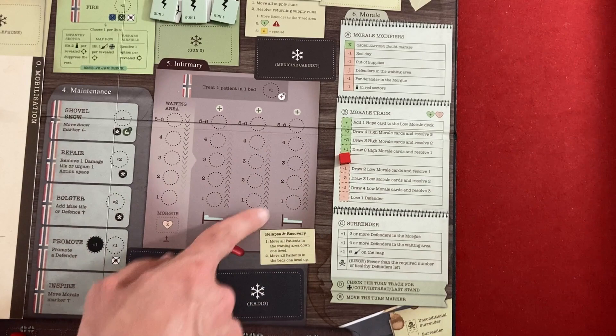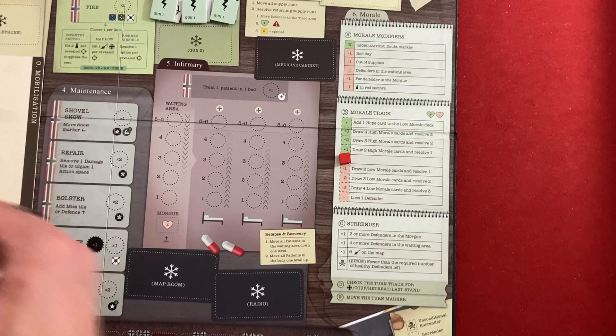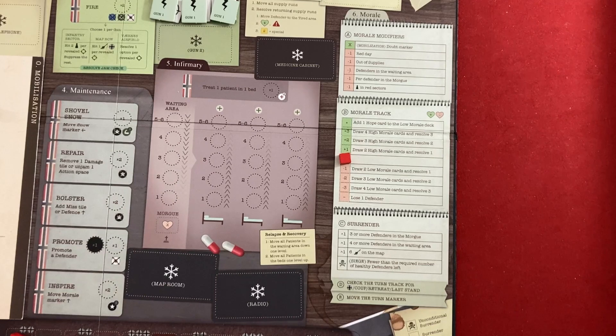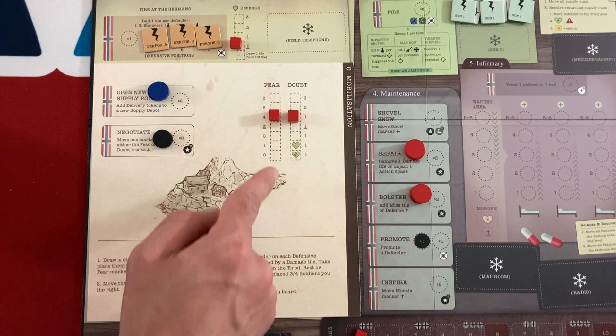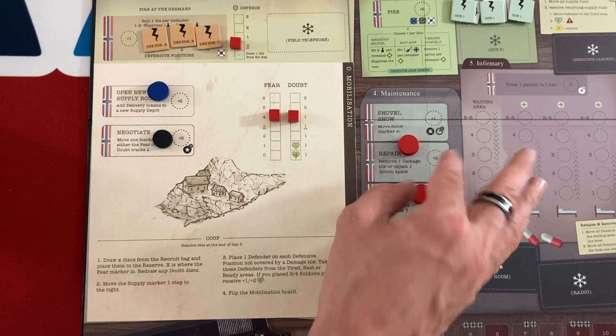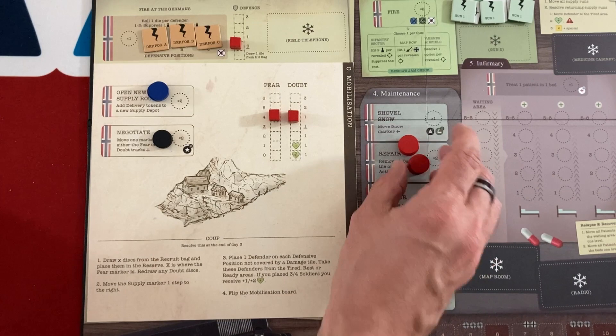The infirmary: if guys get injured they go there. Three beds are available — people in beds slowly heal until they return to ready. People in the waiting area slowly worsen until they die. Dead defenders give minus one morale each, so you definitely don't want that. For turn one, I'm having my two volunteers open a new supply route, my officer negotiate to bring fear down, and my soldiers repair things. I'll have two soldiers repair the gun twice to uncover its attack icons.